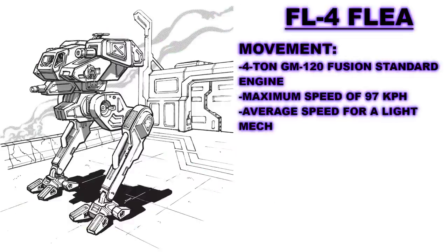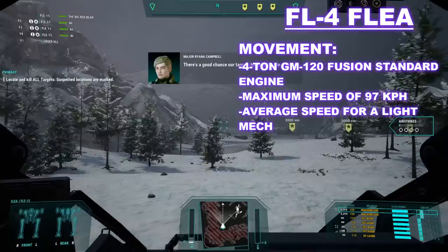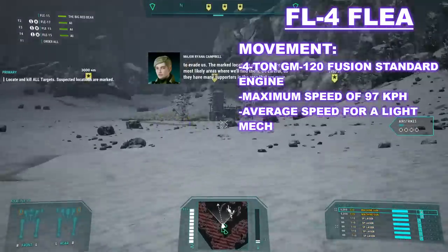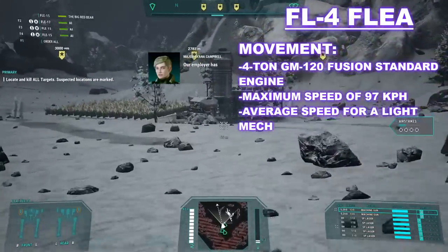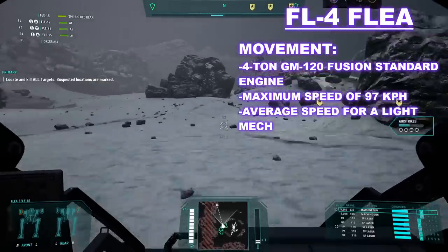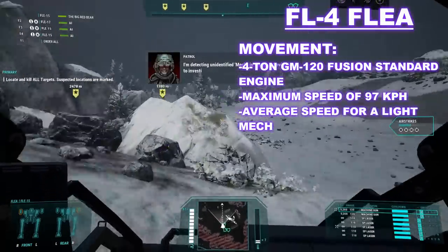The FLE-4 was born in an era of warfare where speed was not as extreme. Mechs such as the Mercury and Locust, which are speedy even by modern standards in Battletech, were the extreme of what seemed possible for mech movement during this era. The Flea, at 20 tons, was given a similar overall movement and output to the Wasp or Stinger, which was the norm for the time. To achieve this, the Flea has a 4-ton GM-120 Fusion Standard Engine, which can deliver a maximum speed of 97 kilometers per hour, or 9 movement points in the tabletop game. This is, unfortunately for the FLE-4, the average speed of most light assets in this time, and by the later days of the Star League, this would not be very impressive at all. For a design like the Flea, given its other compromises, it really needed a larger engine.